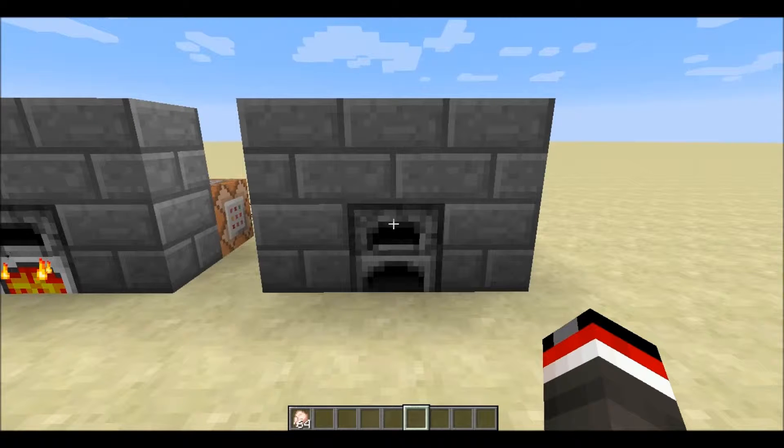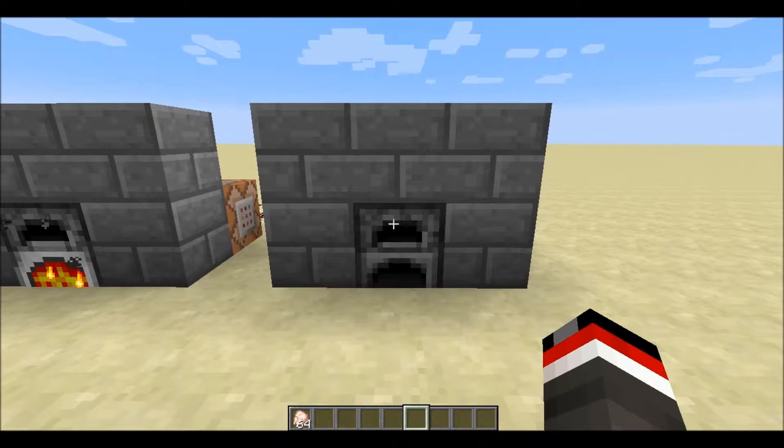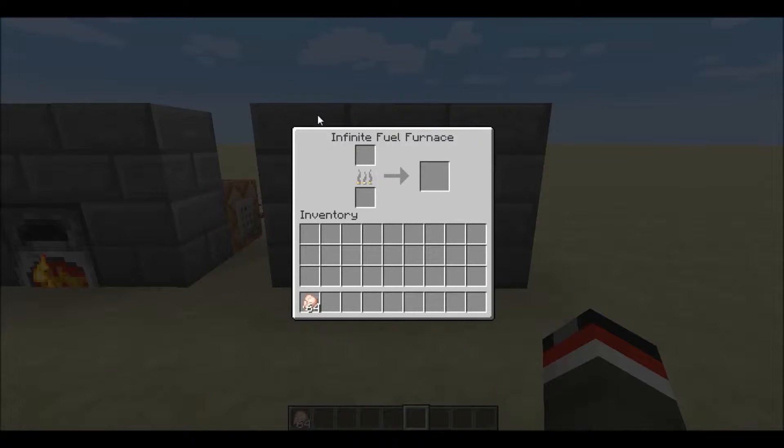Hello there everybody, this is Muffingi here and welcome to another Redstone tutorial. This is the Infinity Fuel Furnace. This furnace will never run out of fuel and can be used to smelt infinitely.